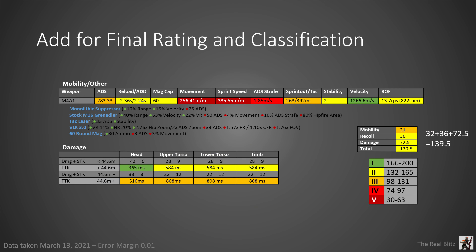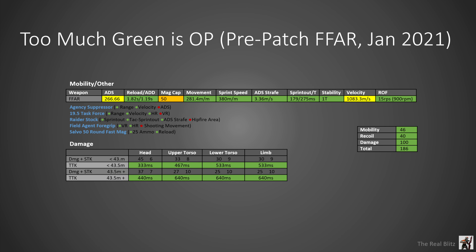You add up the TTK values and multiply by a multiplier — for all weapons except SMGs it's 2.5, and for SMGs it's 1.66. So here we get 29 times 2.5, which is 72.5, and that falls under the 68 to 81.9 category, so it gets yellow. At this point you add the three numbers up to get the final value: it adds up to 139.5, which falls under 132 to 165, making it yellow and placing it in category 2 build.